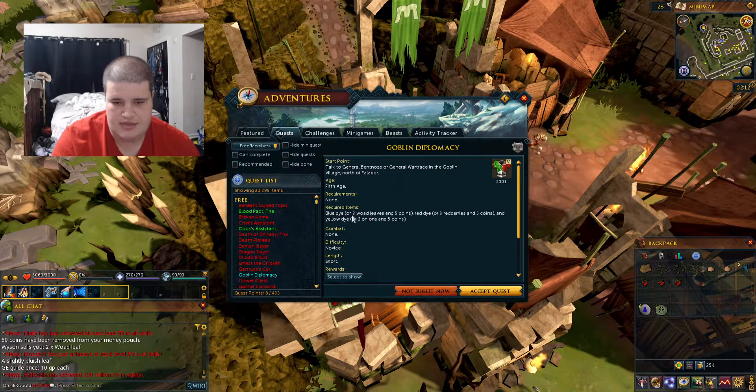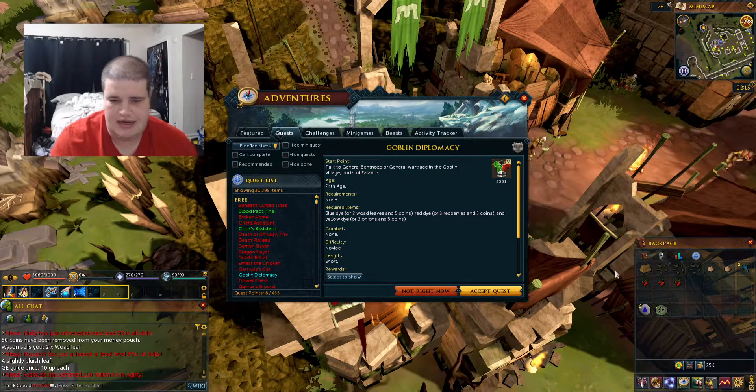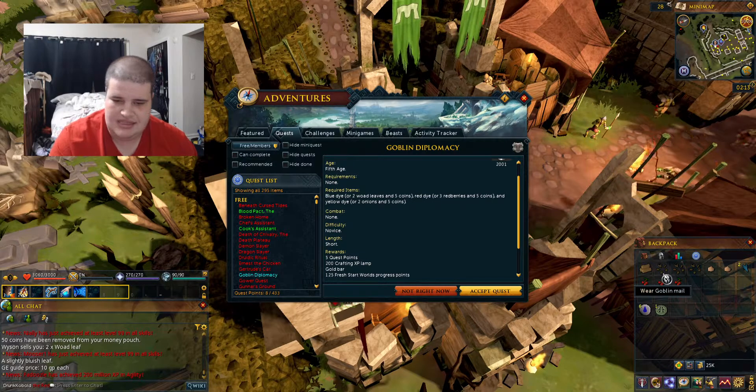To start this quest you're going to need: a blue dye — or two woad leaves and five coins; a red dye — or three red berries and five coins; and a yellow dye — two onions and five coins. What it does not say is that you need Goblin Mail to complete this quest.